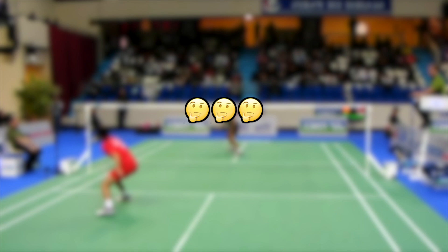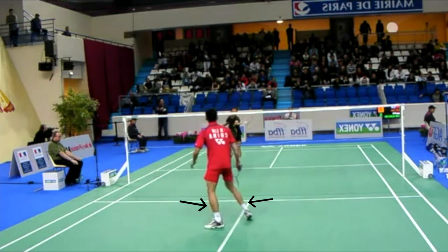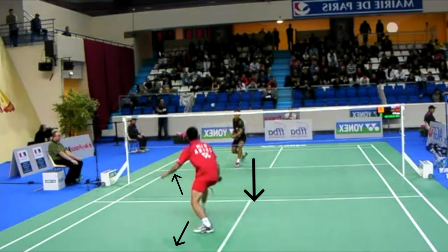First, during the serve, his left foot is already lifted and on his toes with his left knee bent. Right after the serve, Lindan does a couple of things. His left foot goes out, and then his right foot shortly follows. As his right foot moves over, he performs a split step by moving back his left foot, widening his stance, and lowering his body, and therefore lowering his center of gravity. You can think of it as him sinking into the next shot.